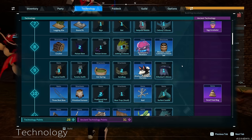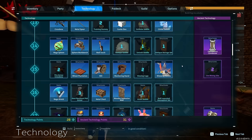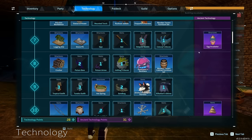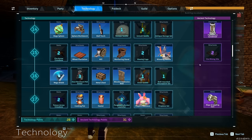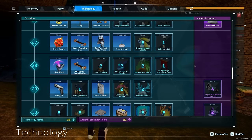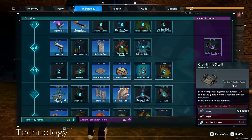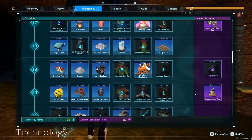This new item is going to make everybody extremely happy. It's over here in ancient technology — it's the new Ore Mining Site facility for producing ore. Mining ore is hard work and physical. Now we can mine ore wherever we need to. There's also an Ore Mining Site Tier 2, producing a large quantity of ores. There are two levels of ore mining, which is absolutely fantastic.